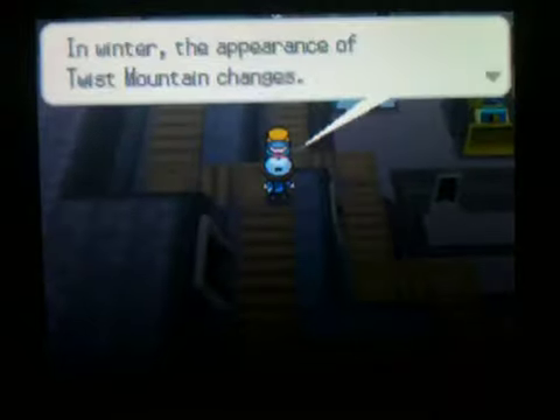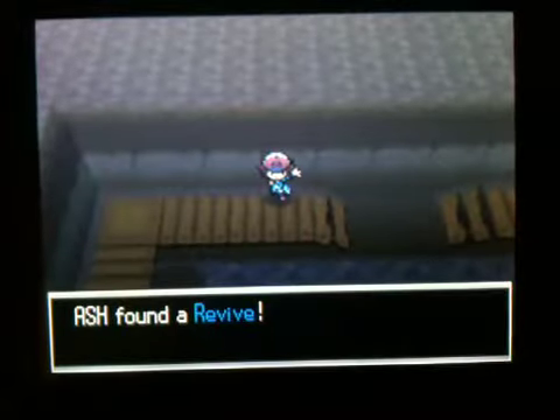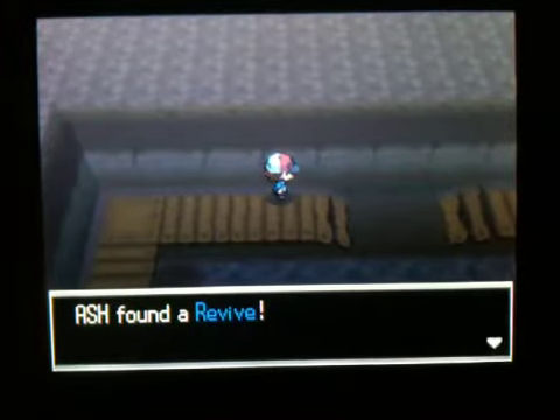So what's this guy? If you don't see some of the texts, it's not that bad — it's just Twist Mountain, text is never really important in this game. So first, you can find an item right up here: a Revive! Cool!